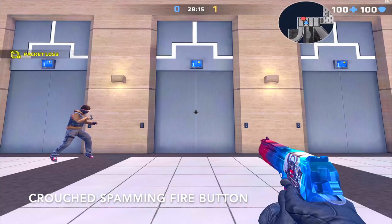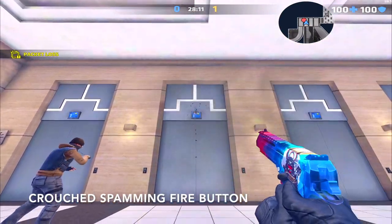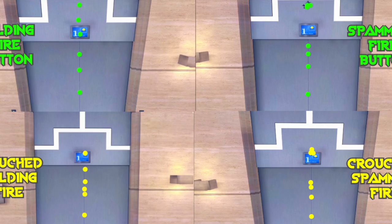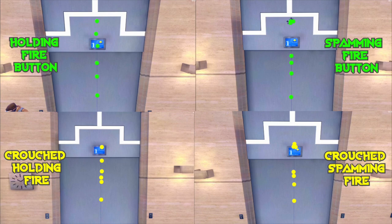Now we have crouched spamming the fire button. A very important thing to know about the Deagle is that when you spam it, the final three rounds will always hit in the exact same spot. This diagram right here shows holding down the fire button and spamming the fire button in both crouched and uncrouched form. Feel free to pause the video at any time if you need to.